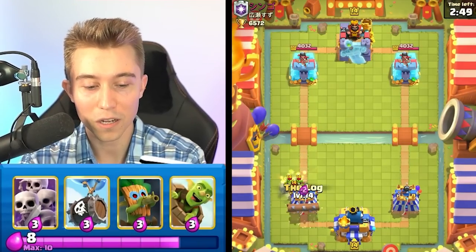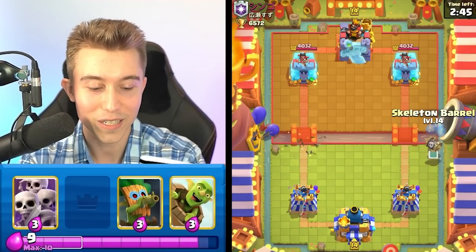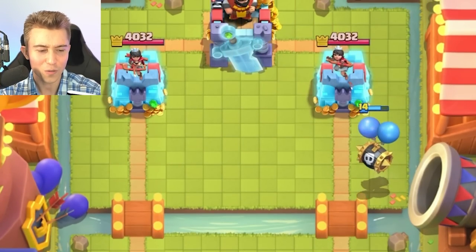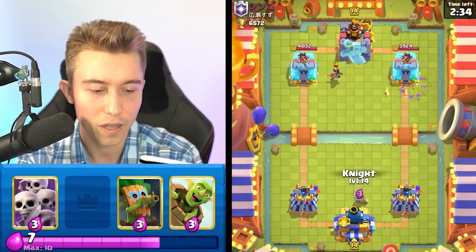Jumping into the action, I'm just going to log on top of those goblins and see what's happening. Whenever we're playing against another log bait deck, I love using my skeleton army on defense and then using my log on offense to surprise my opponents. He's going to go for an electric spirit — please use your log. He goes for princess instead, which does a lot of damage for us. I'll take that.